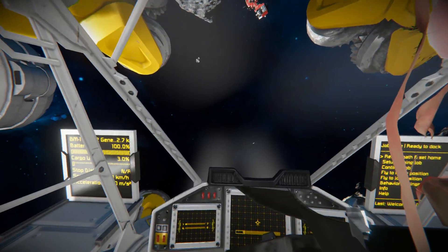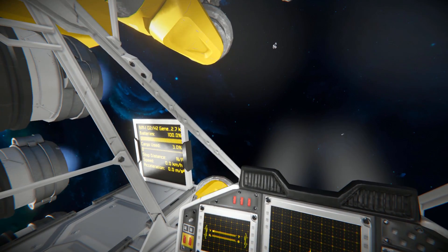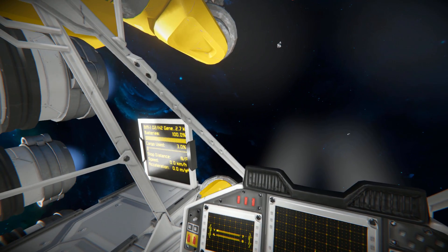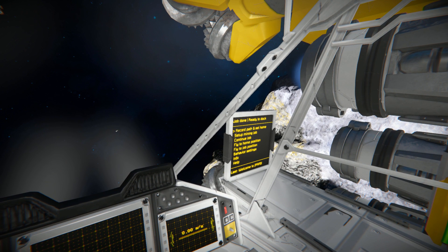Surrounding the cockpit on the sides we've got six iron thrusters and two small reactors. Sitting to the left and right of the cockpit we've got two LCD screens with some very important information. One is our O2H2 generation, the batteries and all that, and the other is to control the PAM script, which is how the whole ship is going to automatically start mining stuff and fly back to your base.